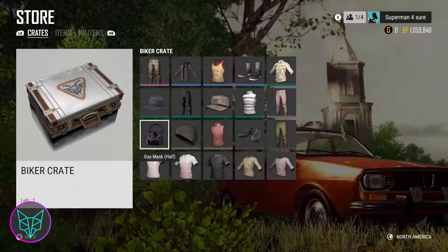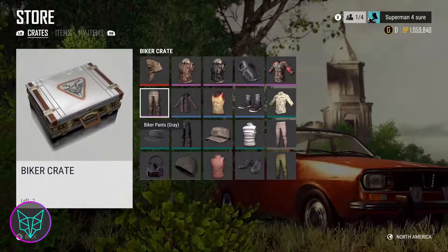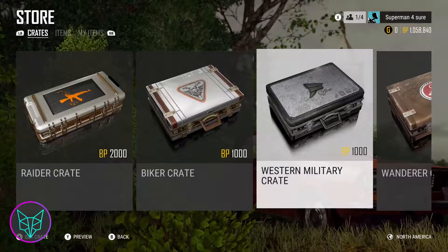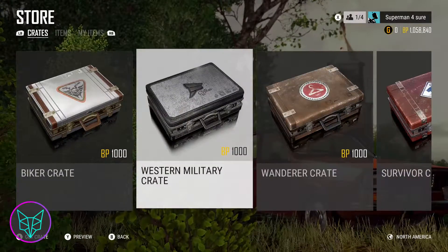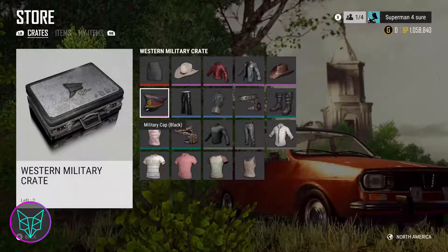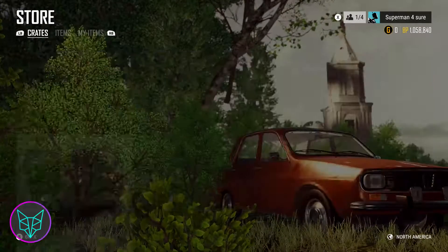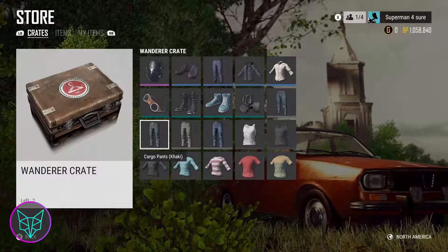Right now on the playtest server, all the crates are a thousand BP except for the new weapon skin crate, which is the Raider crate. I'm not sure if these are the prices that are going to stick, but if they are that's great news — a thousand BP for a crate is much better than what we were seeing before with the constant increases. They have said in the update notes that the drop rates for certain items have been changed.